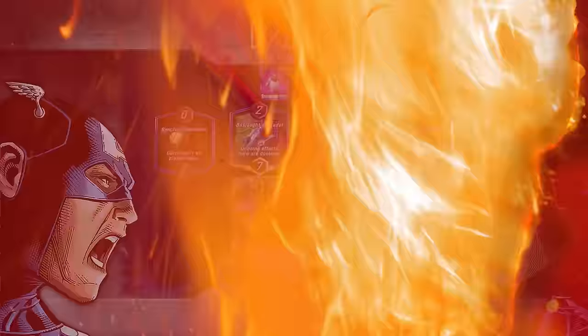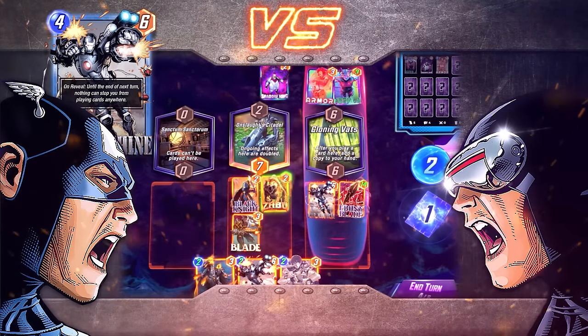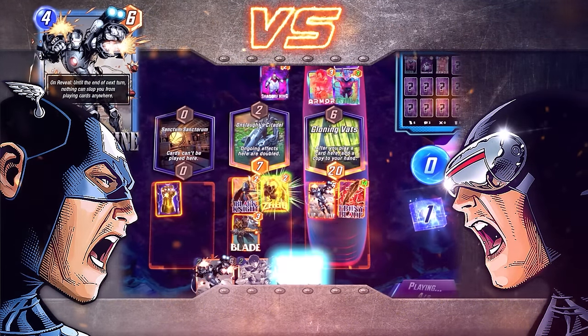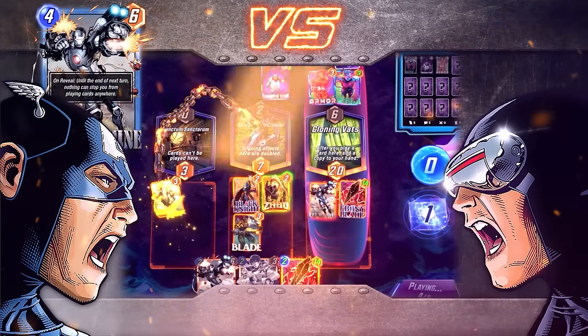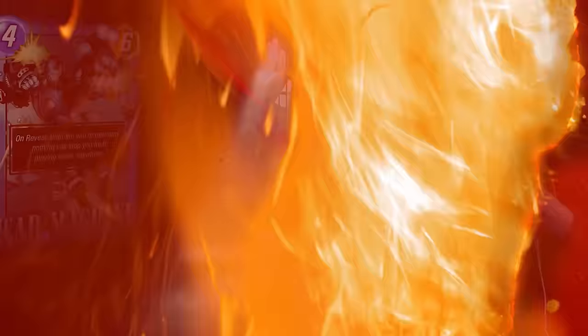In Marvel Snap he's a four-cost, six-power card similar to Iron Lad, with the ability: On Reveal — until the end of next turn, nothing can stop you from playing cards anywhere.